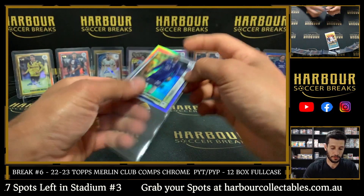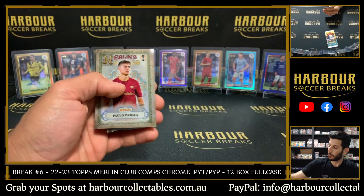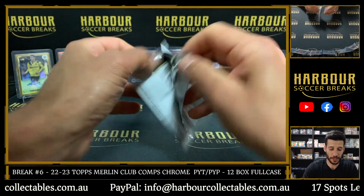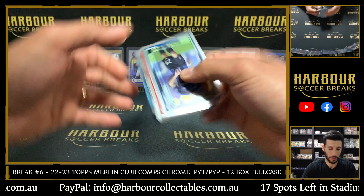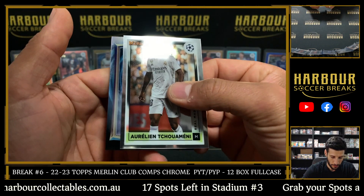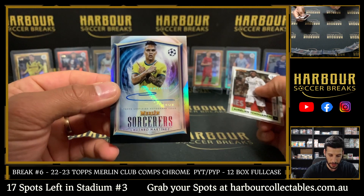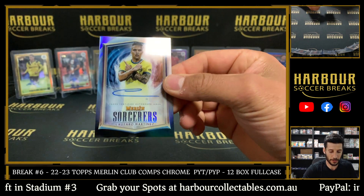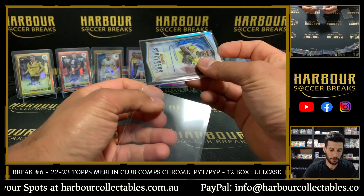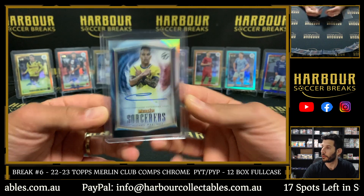Chucky - Dybala looks good too, the base cards look very nice design. Sorcerer's Auto - it's probably a base, we've got a Sorcerer's Auto, good luck! Who's it gonna be? It is Lautaro Martinez for Inter - Lautaro Martinez, Inter - Gerardo! Nice, love these Sorcerer's autos - they're so nice.